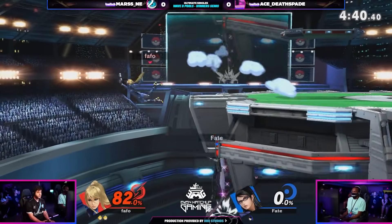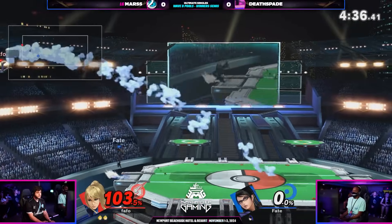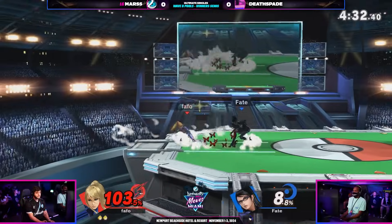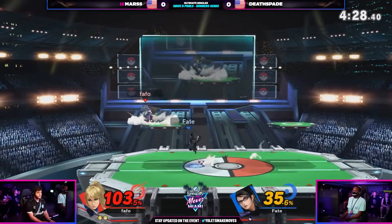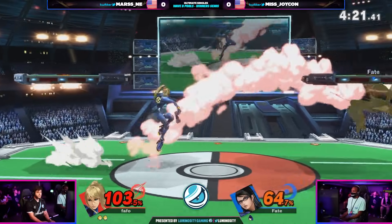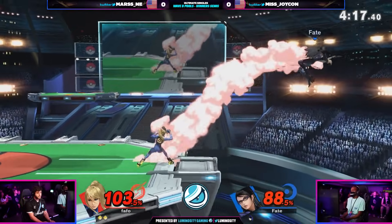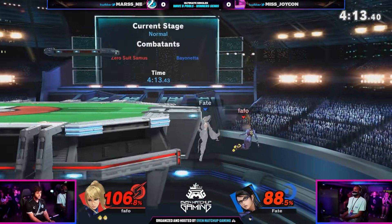You can definitely see a little bit of that Smash 4 PTSD. The confidence in this matchup is being displayed. But you see Deathspade fighting back, keeping the percentages close. Has to find the stock though — that's a difficult situation to be in. There's the bats within getting Deathspade out of dodge, but the down air goes the wrong way, and once again Deathspade is mis-inputting a little bit. This is such good gameplay here for Mars, just catching almost all of Deathspade's disadvantage options.